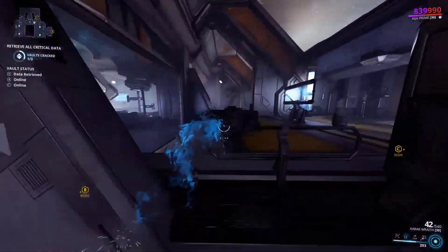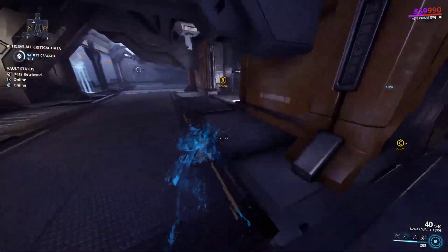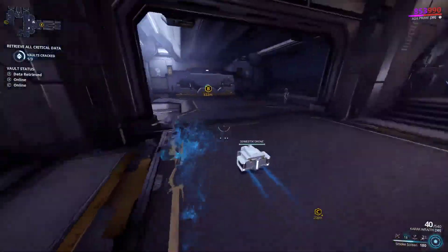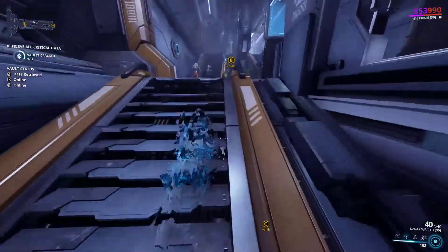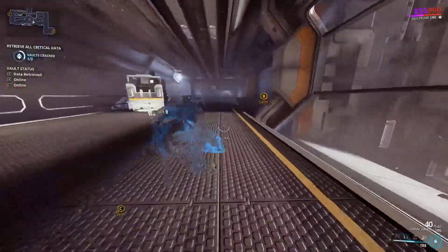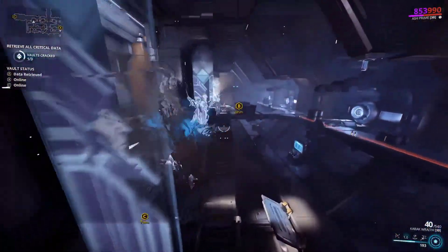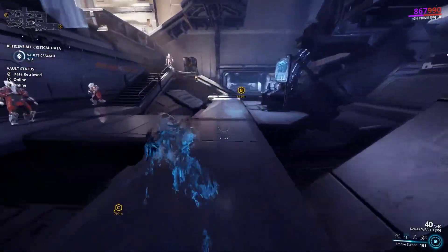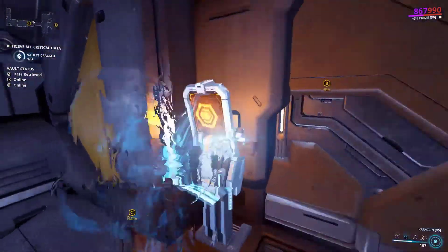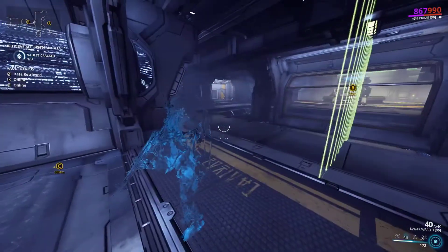I'm going to use my cloak ability here to get past the enemies. The downside is that even if you're constantly cloaking, you'll pretty much run out of energy unless you've got a really energy-efficient build, because this ship is just filled with Corpus — more so than other tilesets I've been to. The corridors are really open and wide as well, so it's just an excellent recipe for being detected. Also, these repair kit mods — I have no idea why they're constantly around on this tileset, but I won't say no to picking them up. Ash is just in general a fast Warframe — a speedy boy.